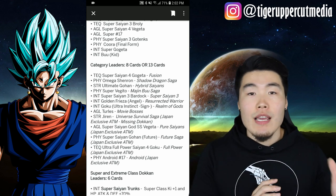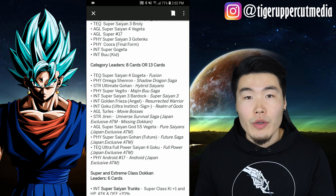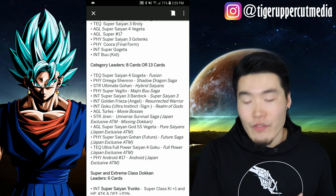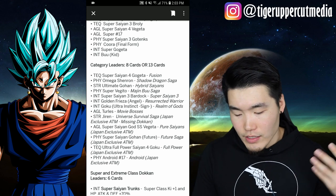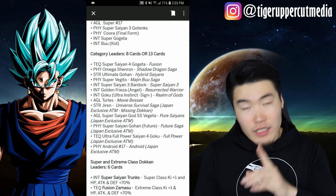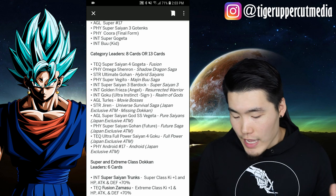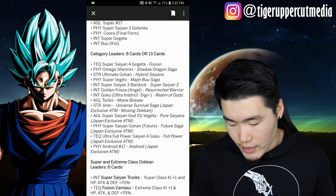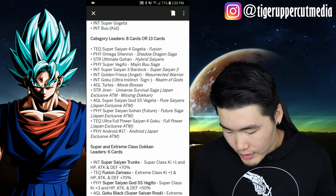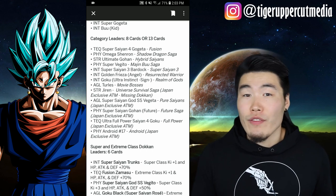Some of these category leaders actually won't be on the Global banner because they're not available on Global yet, while on JP they have all the category leaders that are currently available. Both versions are going to have things like Super Saiyan 4 Gogeta, Omega Shenron, INT Ultra Instinct Goku possibly, INT Super Saiyan 3 Bardock, and INT Golden Frieza. The things that will be missing on Global that JP has would be things like the new androids, Super Saiyan Blue Evolution Vegeta, or TEQ Full Power Super Saiyan 4 Goku, because that's probably not coming to Global for at least four to five months from now.